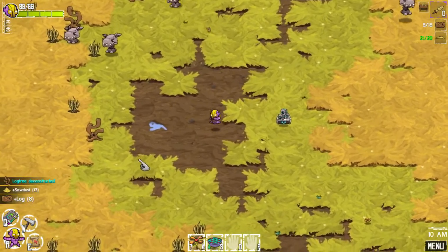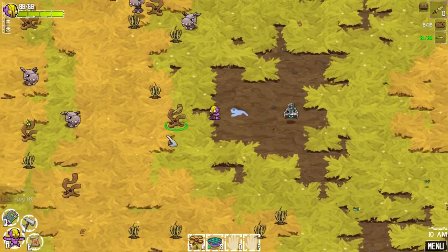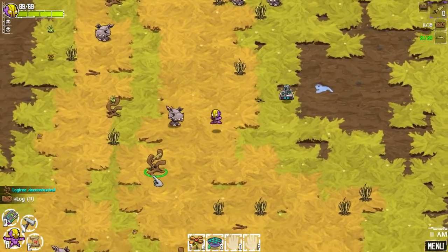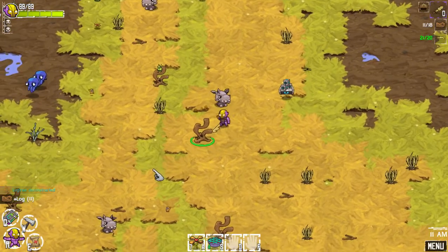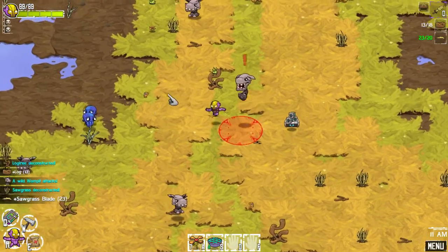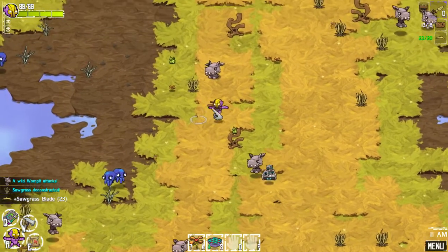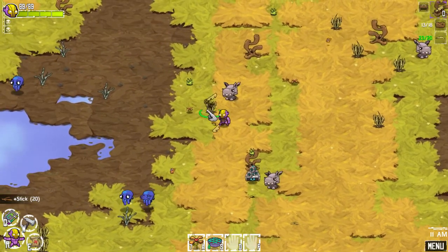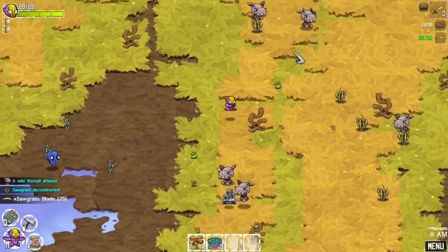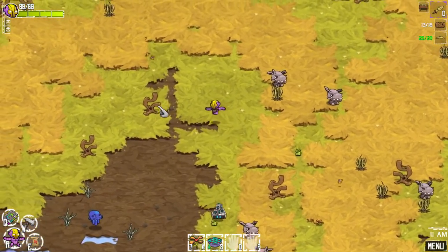I mean, we're supposed to be building an advanced comm system to get off this planet. Oh, what are these — octo? Oh no, I didn't mean to attack you! Yeah, stay there. These guys don't like me anymore — it's because I chopped down too many trees I guess.